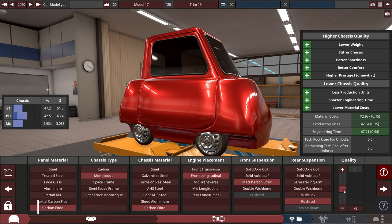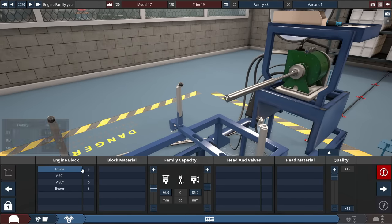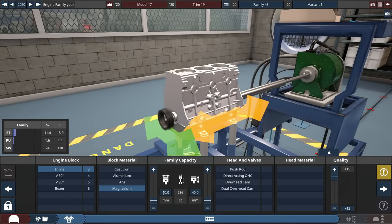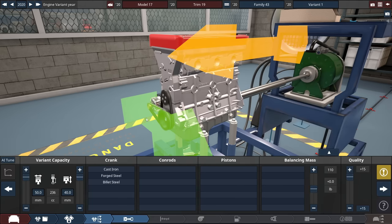For the engine build, body build, and everything, plus 15 for the quality. For the engine, it's going to be an inline-3 made out of magnesium, with the bore and stroke each set to the smallest as possible — bore at 50mm, stroke at 40mm to get the family engine size of 236 cubic centimeters. Running on a dual overhead cam 5-valve, aluminum silicon for the head material, and plus 15 again.